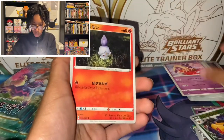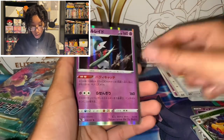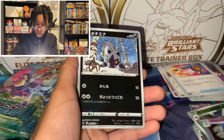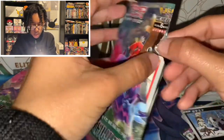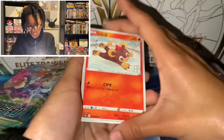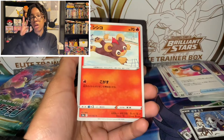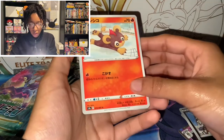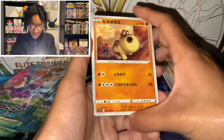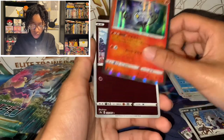Next pack: Jynx, Litwick, Glameow. A Holo and a Reverse Holo Poochyena. There isn't even a Litleo — never even found one, is it that rare? Technically the Galar region is tied into Pokemon Legends of Arceus, because the Galarian Weezing are actually statues on the Galaxy Hall. Then we got Litleo, Hippopotas, Vespiquen, Mamoswine, Holo Chandelure, and Reverse Holo Curlew.